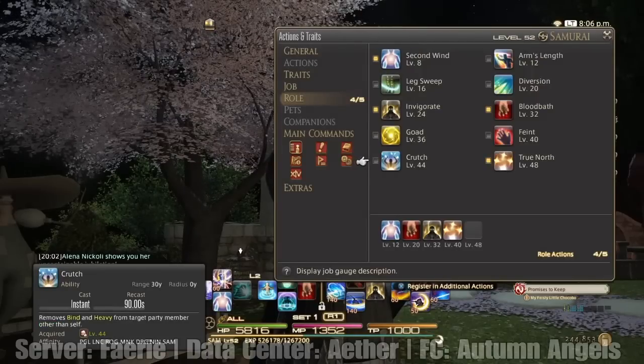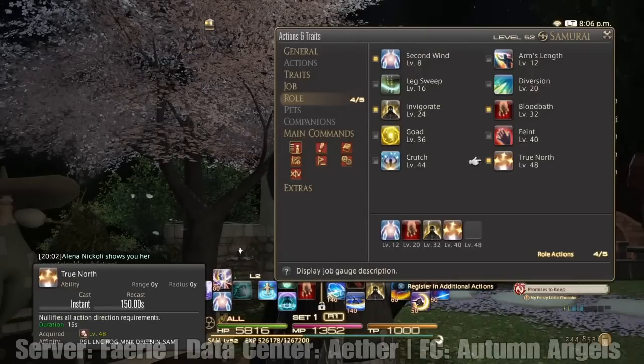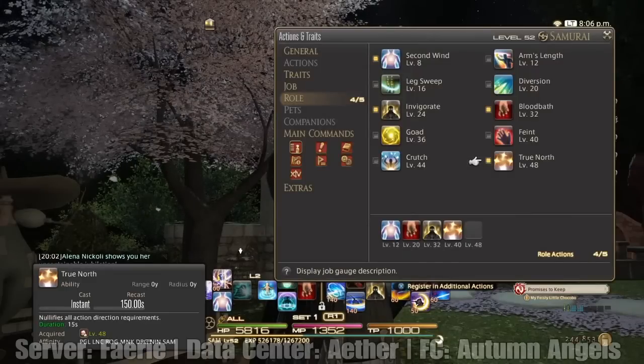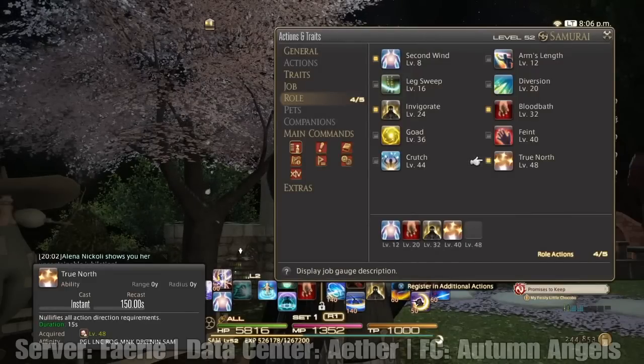Crutch is also another good one. True North — I haven't experimented with this one too much. It nullifies all action direction requirements. I thought that worked like a similar buff on Samurai, which I'm going to explain later on, but it actually doesn't. So that one I still have to figure out. If you know much about that, feel free to comment below.